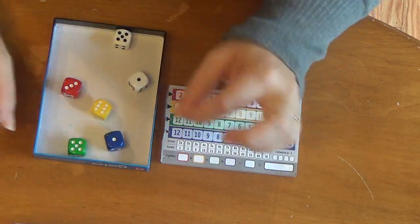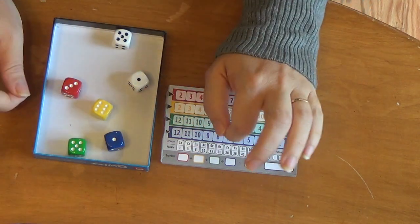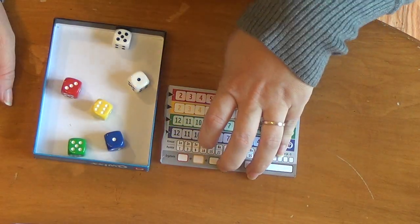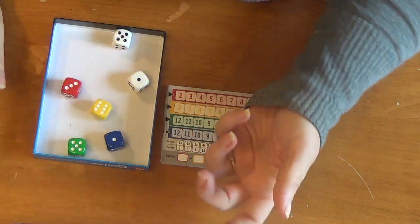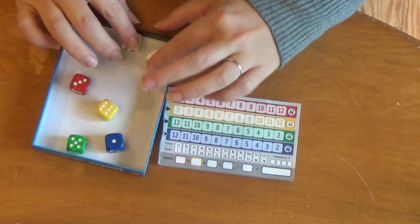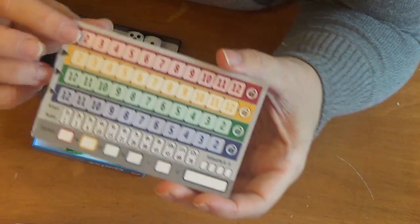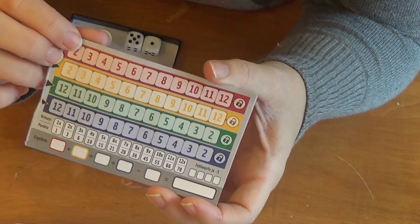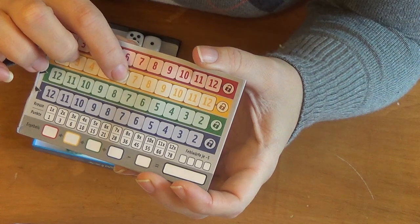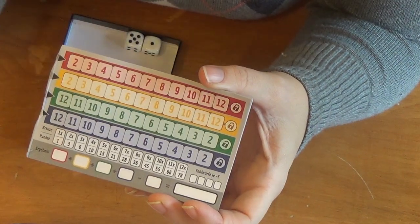On your turn you roll all of the dice. The first thing you do is announce the sum of the white dice. Even if it's not your turn, you're allowed to play the white dice — which is lovely because it means everyone stays interested in the game. This isn't a game where people stand up and get coffee when it's not their turn. For example, if I rolled a six, everybody else at the table is allowed to claim a six on any color they want. The white dice are a wild color, so you could claim six on any row — the problem being you lose everything to the left.